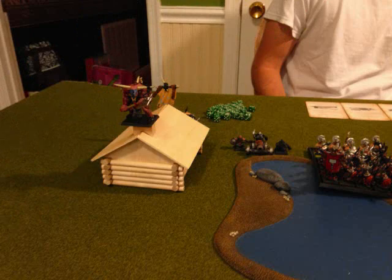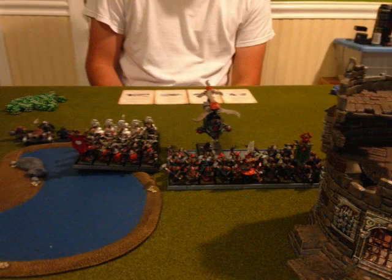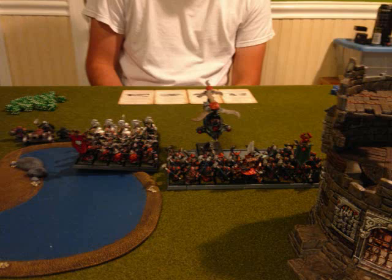He moves the Minotaurs into the building — not sure if he intends to keep them there or just use it as a stepping stone. His Dwarf Warriors on this side go into the water, which turns out to be poisonous — I think he loses one guy to dangerous terrain. He moves up the Dwarf Hammers a bit and the Gyro Bomber behind them, because with first turn he doesn't have enough movement to get behind my lines yet.